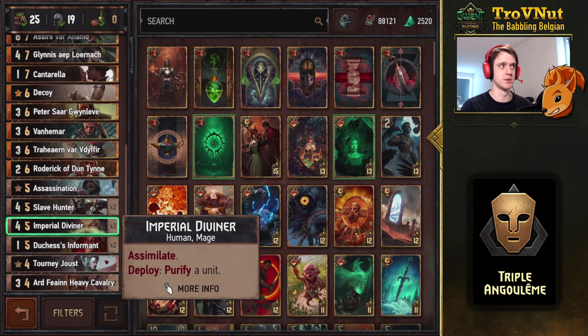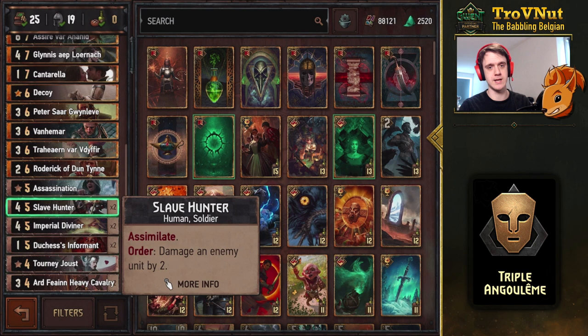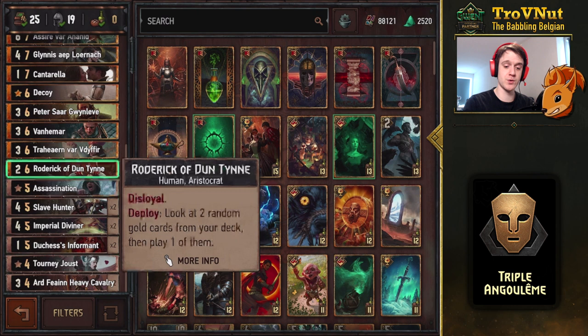Then Attorney Joust for some removal. Double Dutch Informant to copy your opponent's bronze cards. Double Imperial Diviner for getting rid of Defender statuses. Purifying is always handy, especially with Assimilate. Then the Slave Hunter — also Assimilate — and on Order damages an enemy unit by two. Quick Assassination is another big removal card.